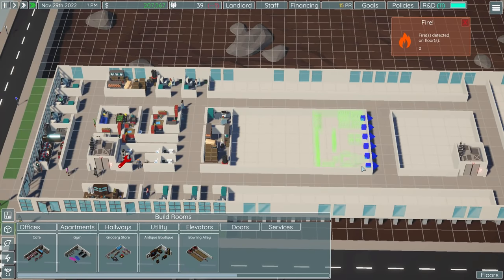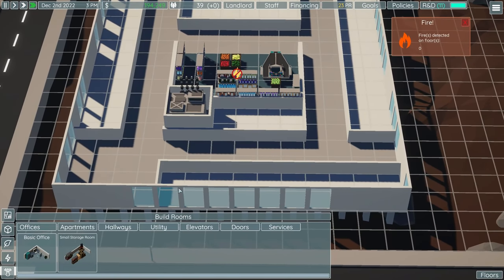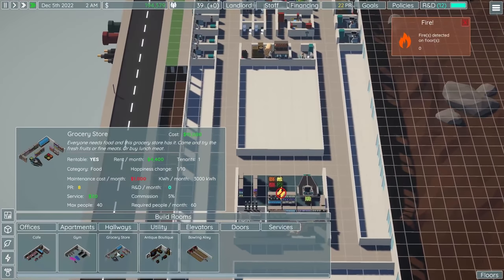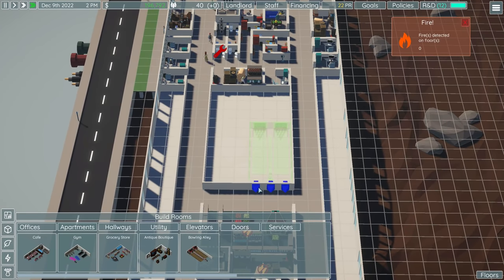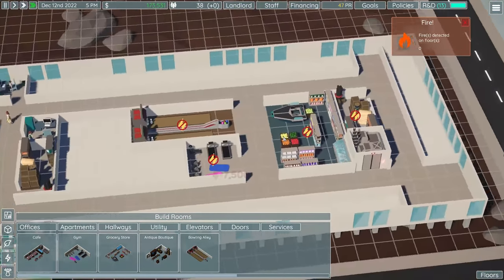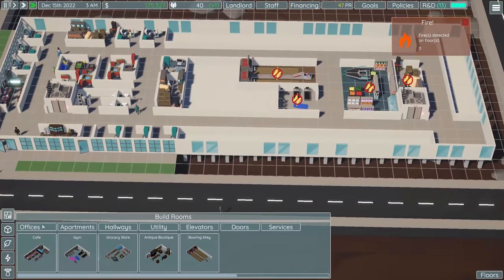There should be a corridor there, and the grocery store goes somewhere in that space. That's now sort of symmetrical, which also means an elevator needs to go right here. Let's get a grocery store in here — it fits right there. We can put the storage room back in the space we freed up. The grocery store gives us plus 8 PR and pretty good rent per month. Then the gym as well, and maybe even the bowling alley since we have people living here. We'll get a nice space for people to shop, exercise, and have fun.